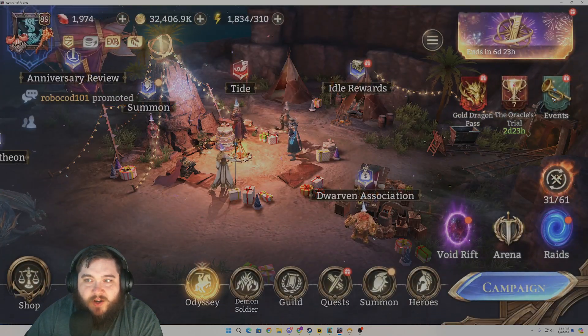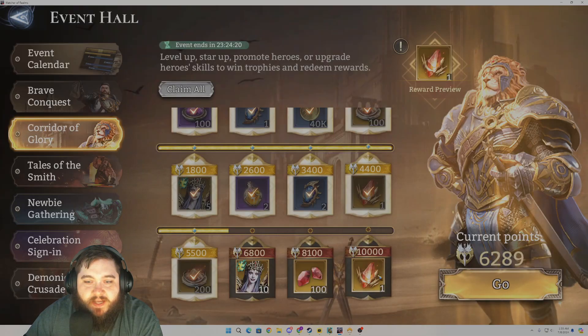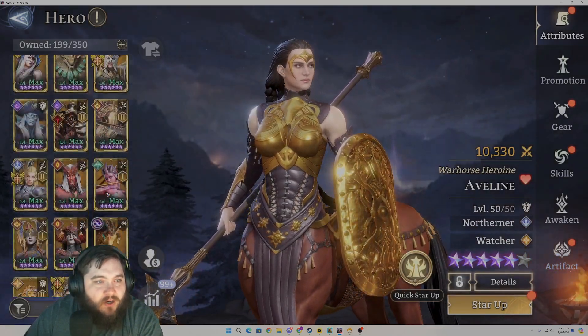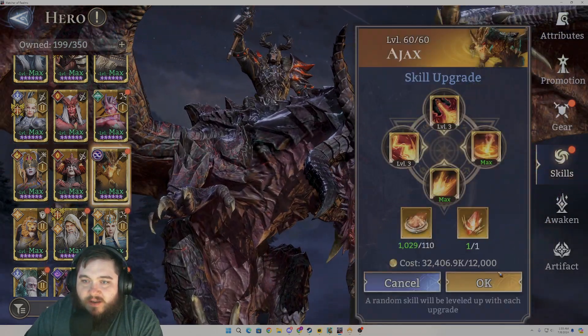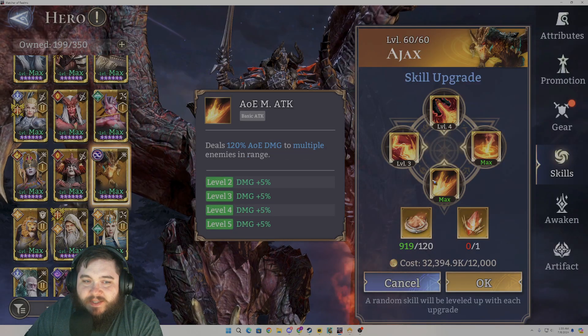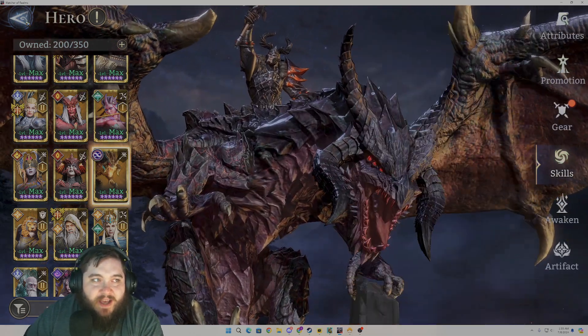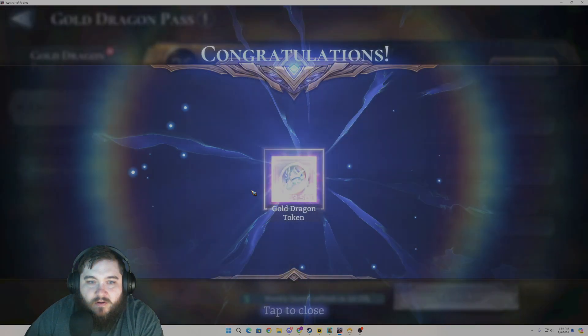Let's go ahead and get this out of the way because I want to get this completed. We don't have anyone we're trying to build right at this moment, but we do want to get to 10,000 because we want to get that extra skill crystal. We are currently skilling up Ajax — Ajax is our skill-up target. Unfortunately we did max the basic before maxing everything else, so we are going to have to go all the way on him, but that is okay — it's definitely not the end of the world.